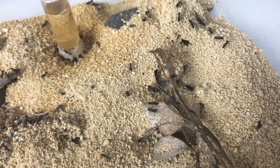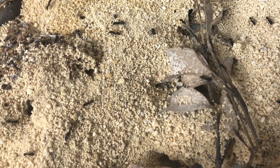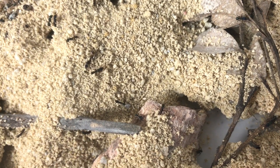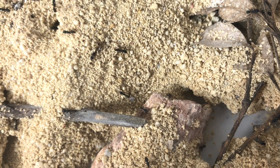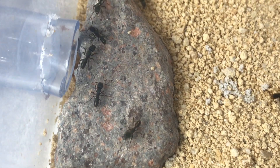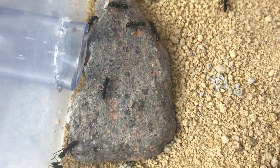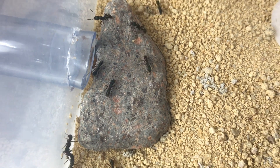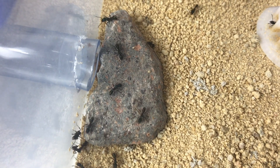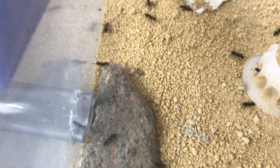The outworld looked completely different in the video. These guys have gone crazy — you can see they've just been digging like crazy in the outworld, making plenty of changes. These green-headed ants always seem to be really busy, always doing something. Fascinating to watch, and the colony is quite large now — several hundred workers, probably three to four hundred workers in total, which is really nice.